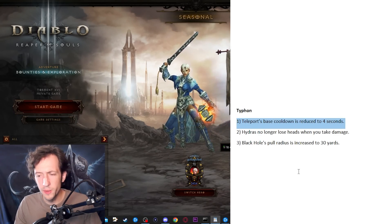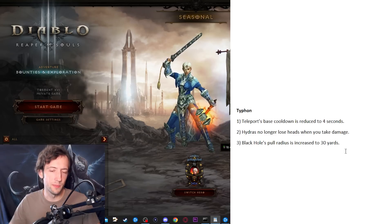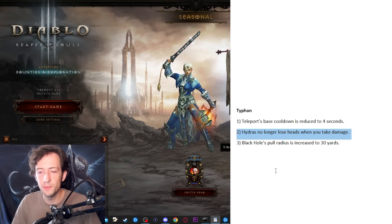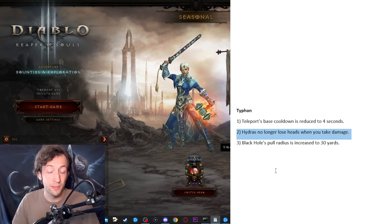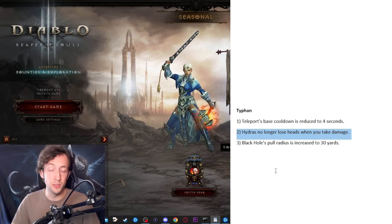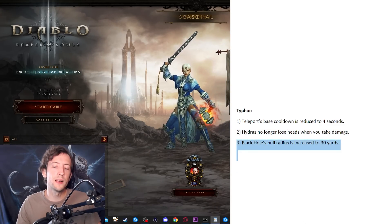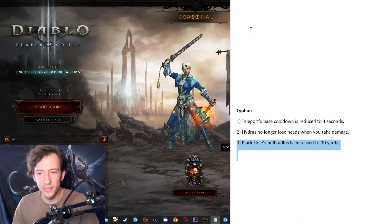Here's Typhon. Number one issue is low mobility — I think the base Teleport cooldown could be reduced way down to around four seconds, making it fluid enough to teleport every once in a while without needing perma-Teleport like every other set. Then Hydra heads no longer lost when taking damage — currently if your shields break for some reason you're basically dead, because at 80% damage reduction losing even one head means you take nearly a third more damage, and two seconds later lose another head and you're almost at double damage taken. There should also be a bigger Black Hole radius — kind of like the Piranhado — where you have a massive pull with everything getting sucked in and you blast it down with the Hydras.